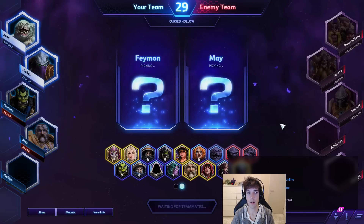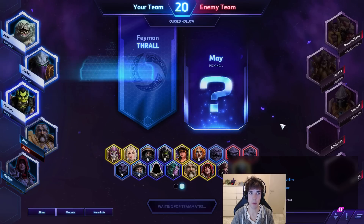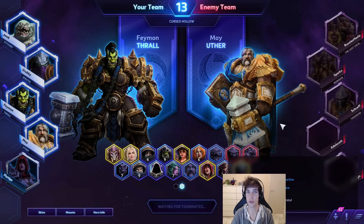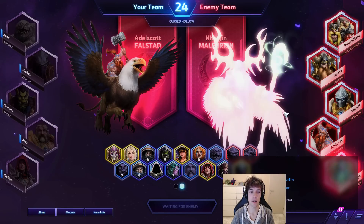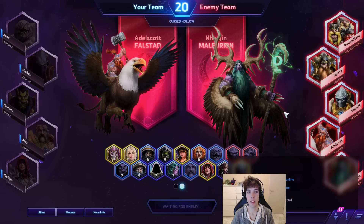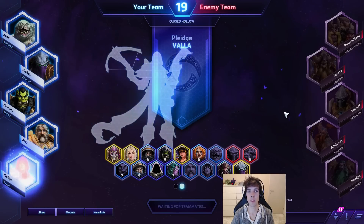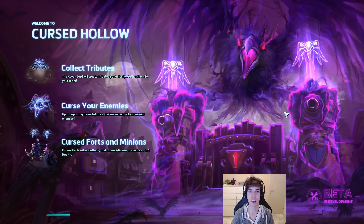I'm trying to figure out how to build my Zeratul — highest single target damage or more splash damage slash survivability. We've got another melee assassin, though Zeratul shouldn't be a frontliner like Thrall. Uther as healer is nice; need to make sure there's no anti-synergy between our Void Prison and Hammer Party. The opponents have Tassadar who can reveal me, and each opponent hero has something — Moonfire, Thunderclap, Stormbolt, Psystorm, Boomerang Hammer, Spin to Win — that can reveal and force me out of cloak.